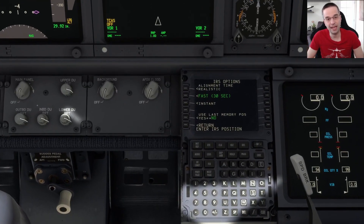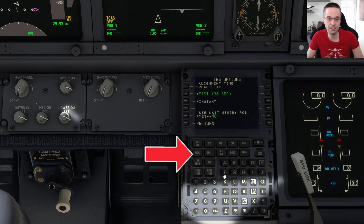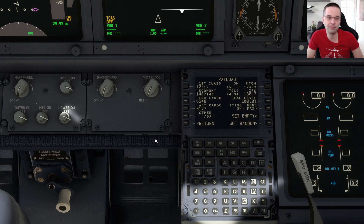Now let's head back down to the FMC. You can see there are some messages that came up in the time that we were configuring stuff on the overhead. All I'm going to do for now is press the clear button to remove them, and we'll fix all of them up a little bit later. I'll head back to the top level menu and go into FS actions, then into the payload screen. You can see that by default the plane is starting out fully loaded. For this video I'm just going to leave it as is, and I'll probably cover all of those details in the subsequent video.